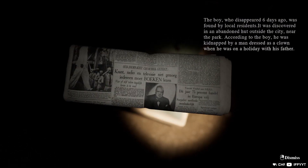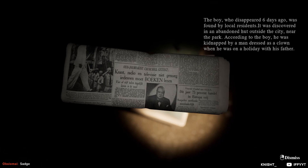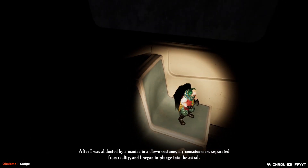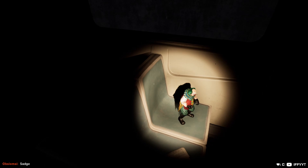Reading a newspaper: 'The boy who disappeared six days ago was found by local residents. It was discovered in an abandoned hut outside the city near the park. According to the boy, he was kidnapped by a man dressed as a clown when he was on a holiday with his father.' So the boy is Peter - and the entity in the park was the clown. Damn dude - this guy went through a lot.